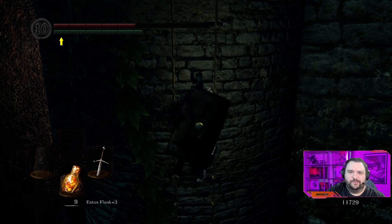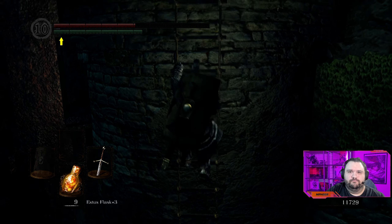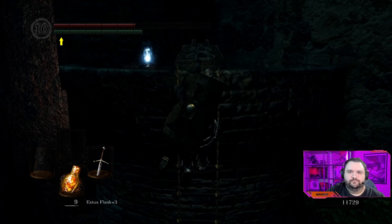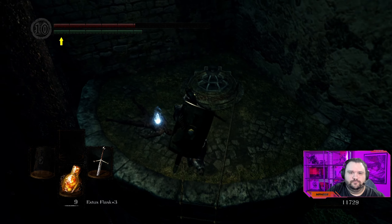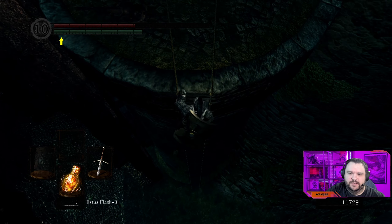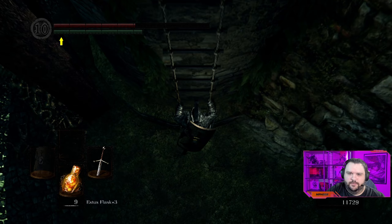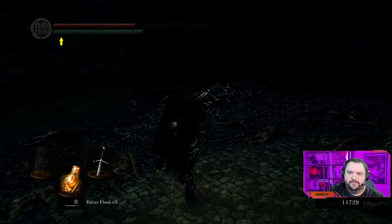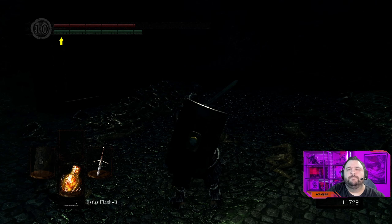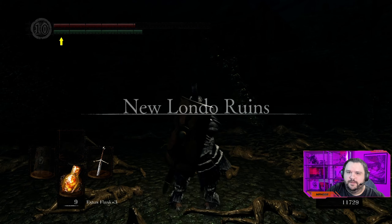We're going to head up here for the Red Tearstone Ring. This will end up giving you higher attack whenever you are low on health. It's kind of the same thing as what the Blue Tearstone Ring gives you. We're going to come in here — this is the flooded section of the New Londo Ruins now.